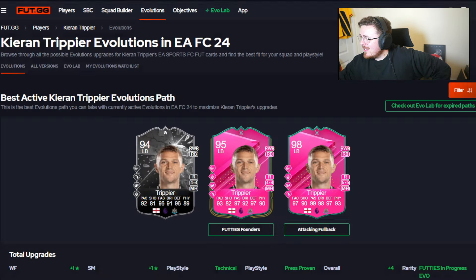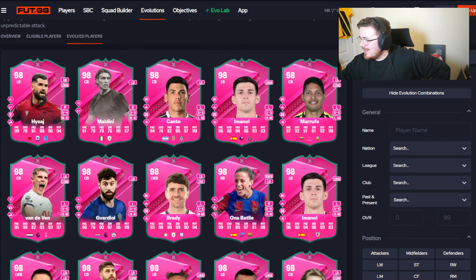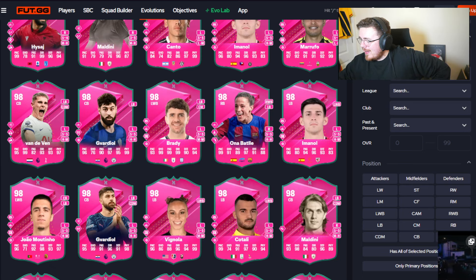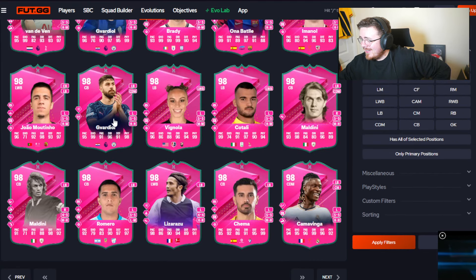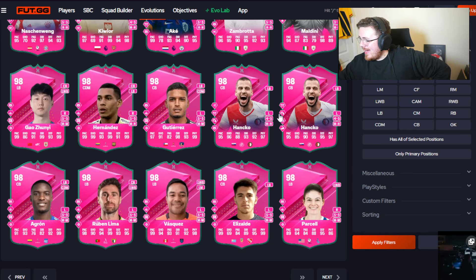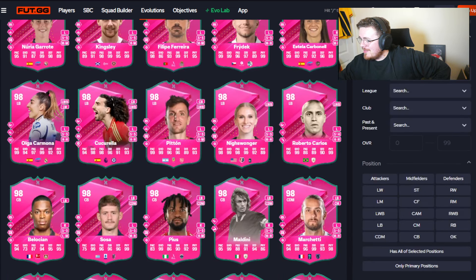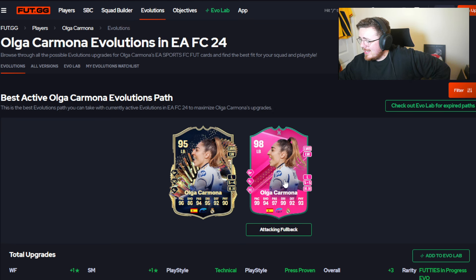Kieran Tierney looks decent - probably gonna be an avoid for me but not a bad shout. I'm intrigued by the center backs - that Hancho we looked at a minute ago could honestly be the guy because he looks mad. Van de Ven option - Gabarrio: 96 pace, 99 physical, 97 dribbling. That's a mad card - 99 shooting, but only two playstyle pluses though, probably gonna be an avoid. Some of these chains are going to be absolutely insane to complete. Olga Carmona - only three playstyle pluses, straight from Team of the Season. Not a bad looking card but I'd probably rather Basher.